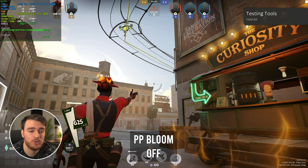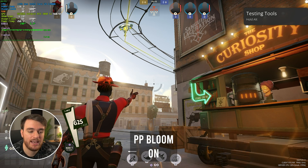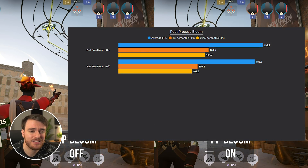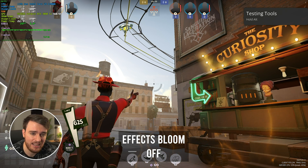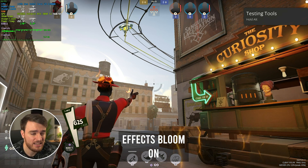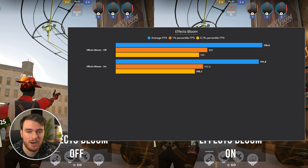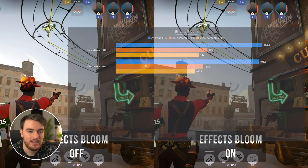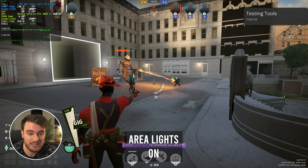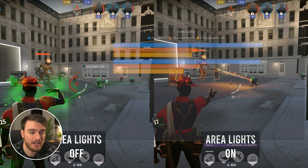Post-processing bloom and effect bloom — both of these options had a very minimal FPS impact, if none at all. With post-processing bloom, you'll notice more bloom from the sun and distant lights poking over buildings. Effect bloom, I assume, has to do more with bloom from lasers and bullets, but the difference is very subtle. Performance-wise, there's practically no difference — set it to what you want. Aerial lights apparently has to do with beams from guardians and NPCs, but I didn't see any visual difference, and FPS-wise there's no difference either.